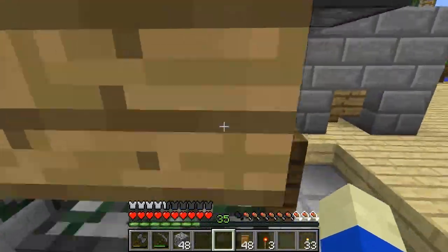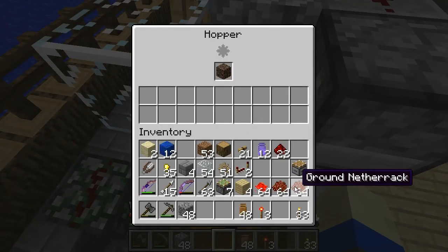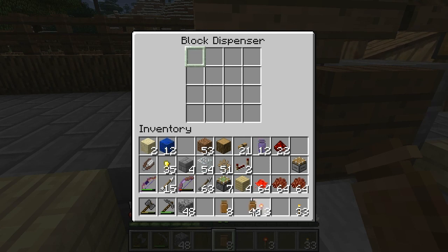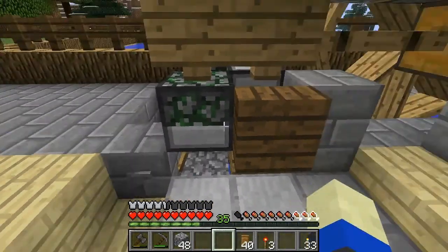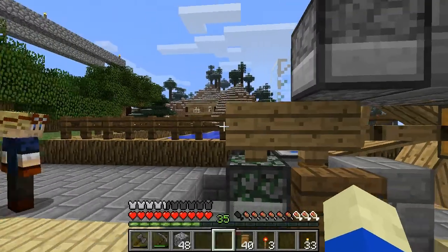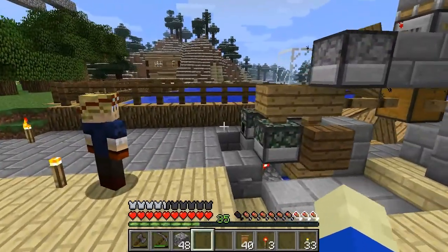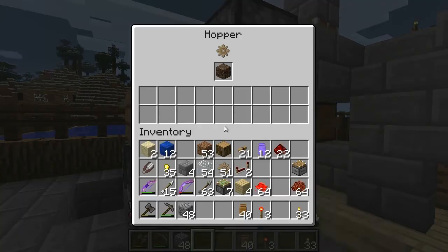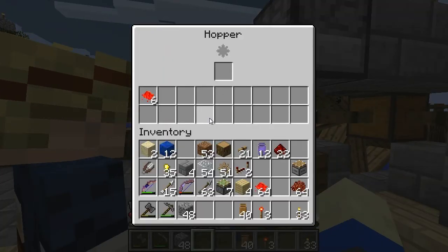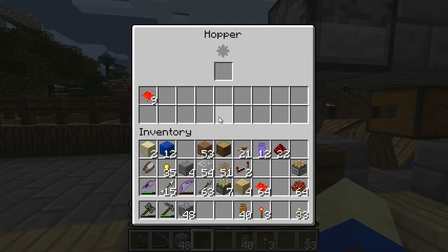I added a piston and it seems to be working quite well. Let's put the soul sand back in, activate the machine, and put eight urns in - this is test number two. Soul sand's in place, the secondary hopper for the hellfire is there. It's pushing - it works! We have an auto bottler!